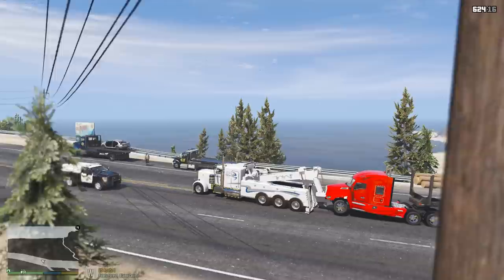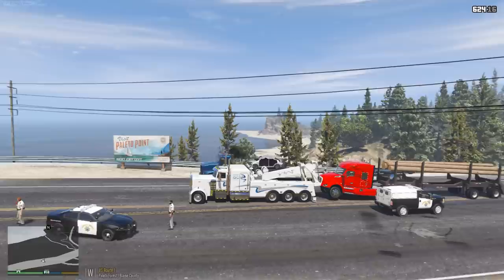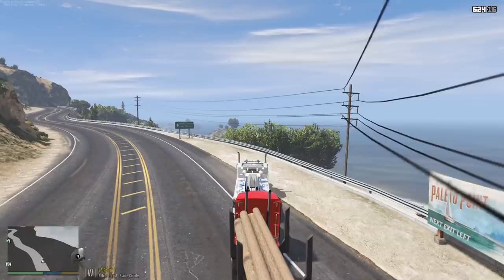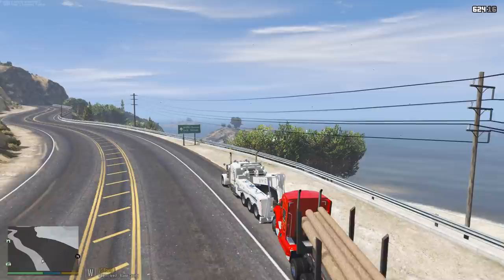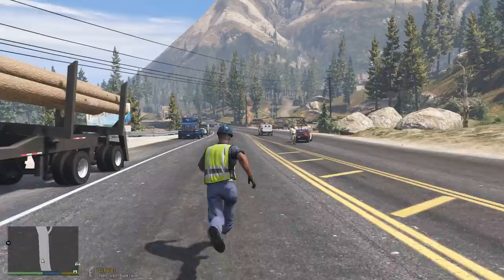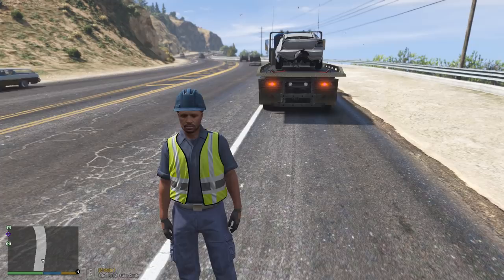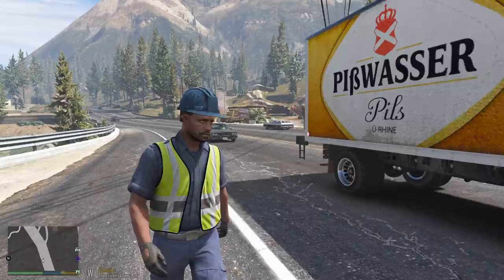Alright, they should be able to get the road open now — we got all the vehicles out of the way. Let's see if CHP needs anything else before we go. I imagine we're all set and they'll probably open up the highway any time now. Alright guys, so the highway is finally open — north and southbound traffic can finally continue through US Route 1. We are done — well, we're not done yet. Our job still continues; now we gotta get these wrecked vehicles to our shop.